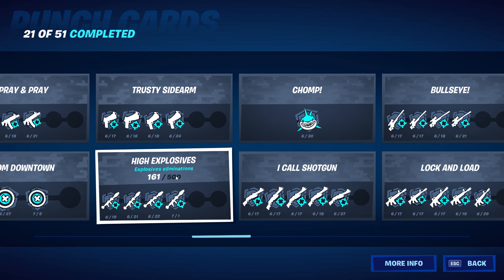For high explosives, hopefully an LTM comes out in the future. Catch is coming out and it's all explosive throwables, which should help. But even better would be if they bring back the high explosives LTM — then we'd really be able to knock this one out a lot quicker.